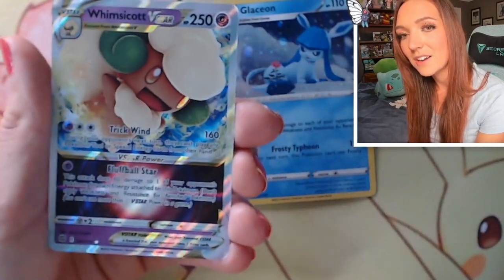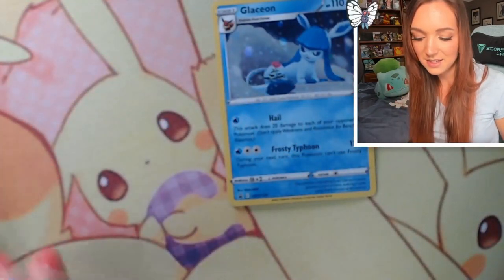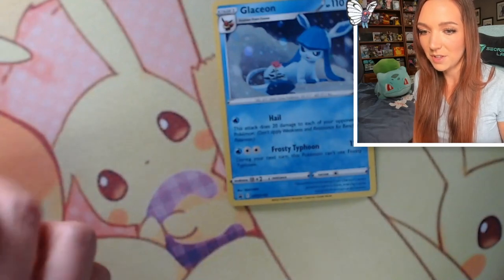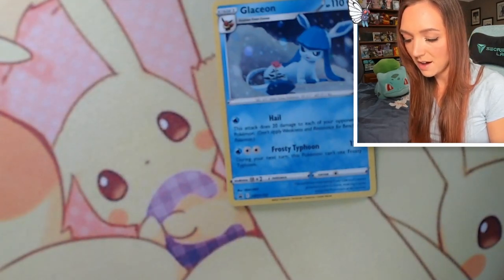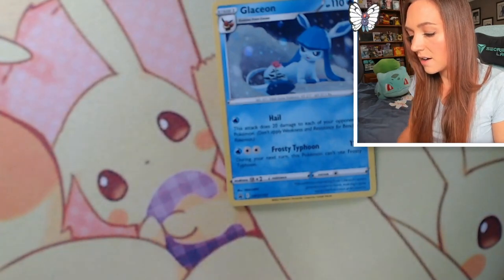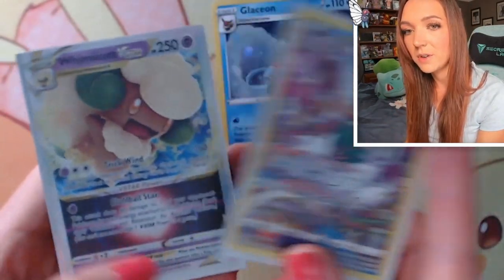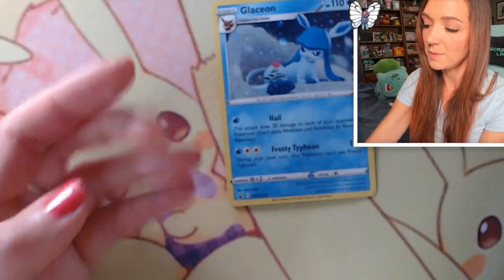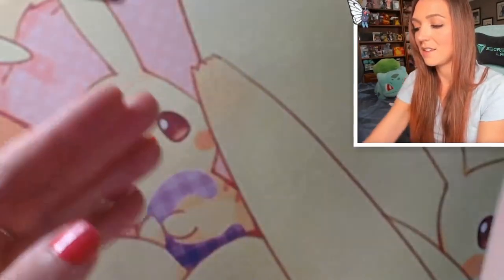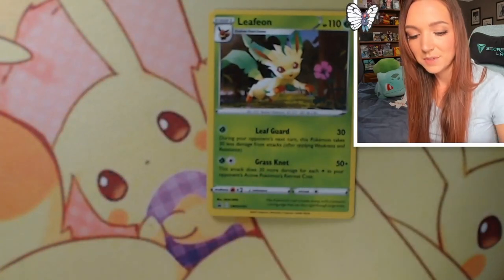I don't think I had this one yet in English, so really happy to add it to the binder. I really enjoy these V-Star cards - I would say I prefer them to the V-Maxes. Interested to know your thoughts, leave me a comment down below and let me know what you think. I'll pop this Whimsicott in a sleeve. So out of the Glaceon box, our main two hits were the Oranguru and the Whimsicott. I'm super curious to see how we go with Leafeon and if we get anything better.